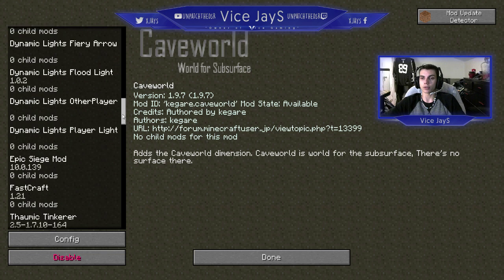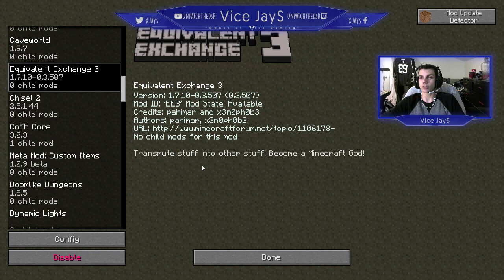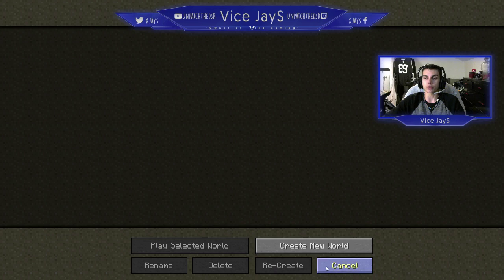My bad, I didn't get into Equivalent Exchange 3. Basically, you can make a piece of wood turn into cobblestone. You can make iron turn into diamonds, you can make diamonds turn into gold. You can make a lot of stuff turn into different things.